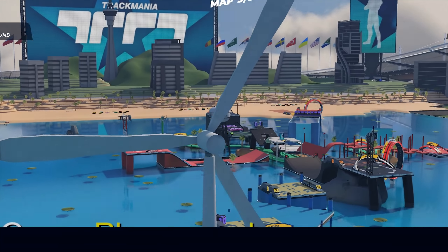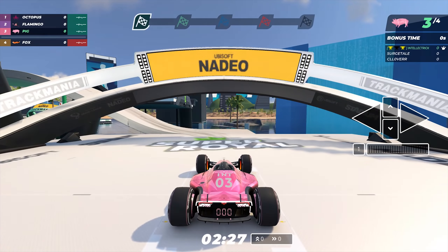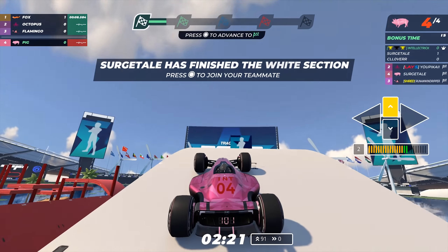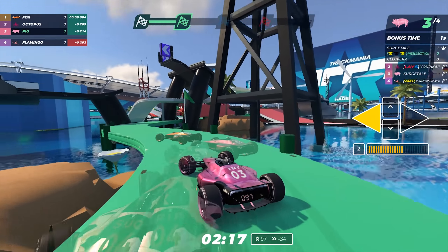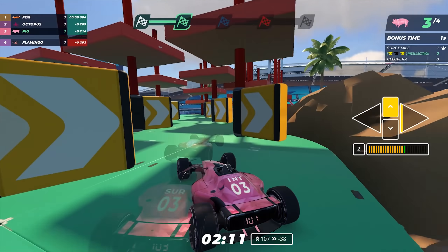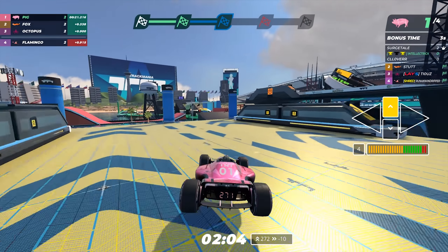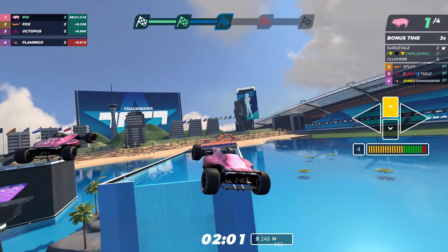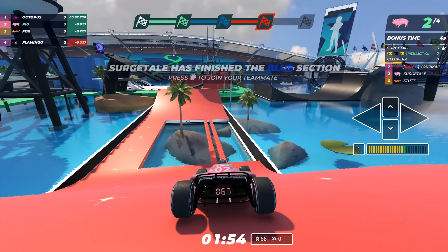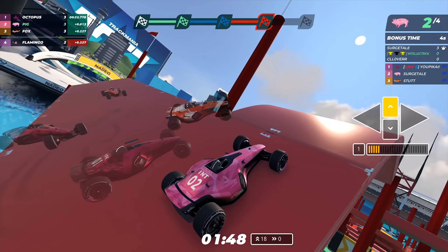Ocean Playground — this map is one of my least favorites in the pool at the moment, simply because the black section is so hard. I just messed up the white start — that is not good. Let's just respawn on my teammates. My teammate was faster though. Not the right angle, but my teammates got it again — nice. Okay, now hopefully we can one-shot this somehow.